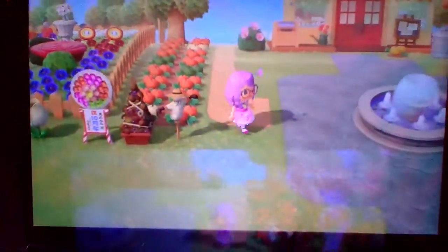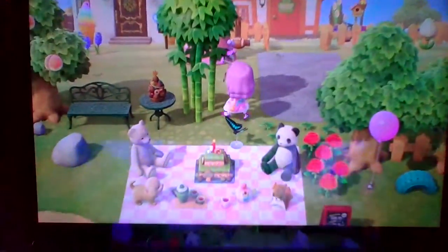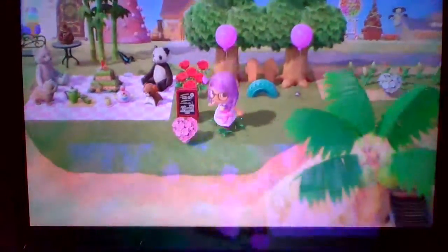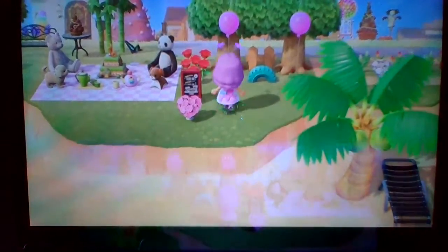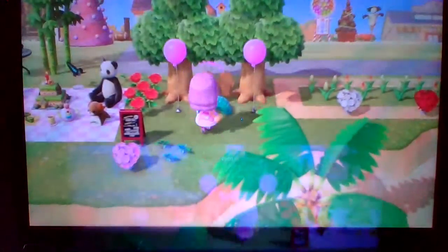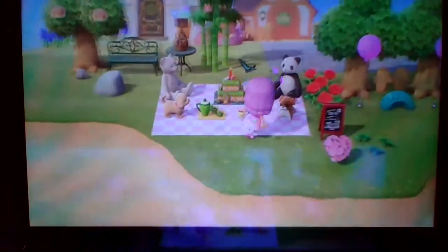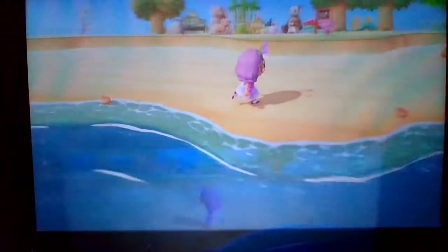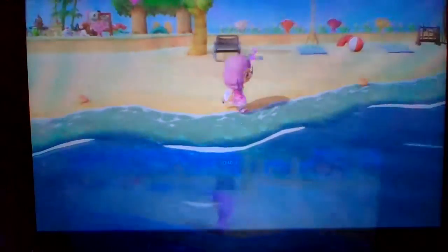Going up front, we have this cute little panda and dog tea party — just a stuffed animal tea party. We have some roses, we have the anniversary cake, and then we have this cute little seating area with trees and pink balloons. We also have two different types of tea sets because I thought that looked really cute.